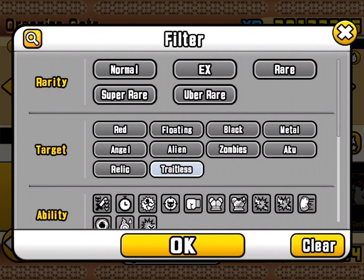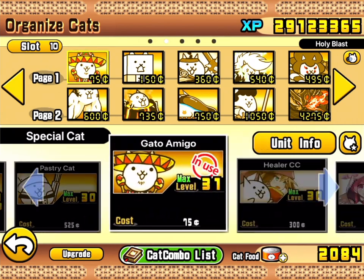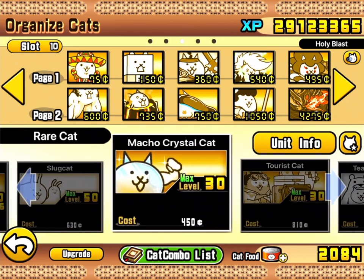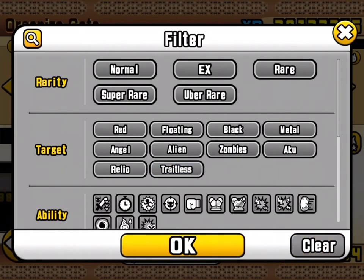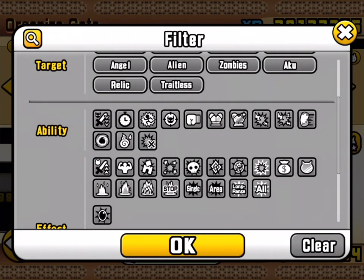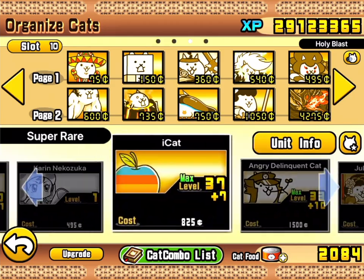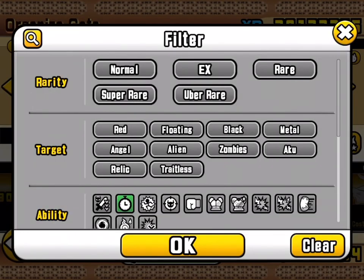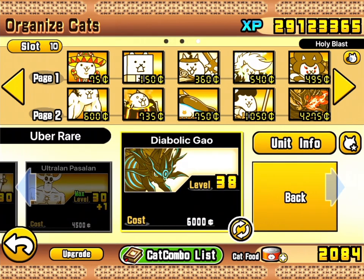Traitless can now be searched for, and it's got a lovely grey-silver gradient. We've got our usual suspects — ones which aren't necessarily anti-traitless but can do a general effect: Healer, Valkyrie, Filibuster, Rururun, Thaumaturge — and then the very specifically anti-traitless ones: Match a Crystal, Taurus Cat, Teacher Bearcat. That's just nice — to be able to search for traitless. Previously you'd select an ability like Freeze and it would show traitless results, but now searching by traitless is its own specific thing. Lovely change, Ponos!